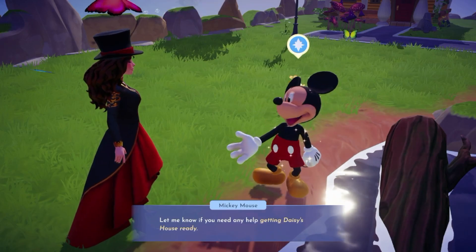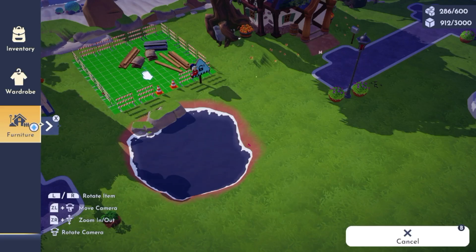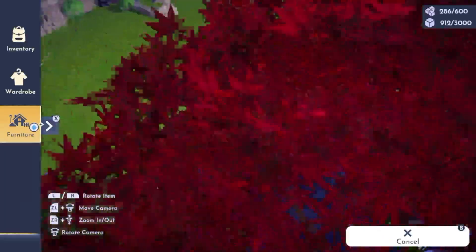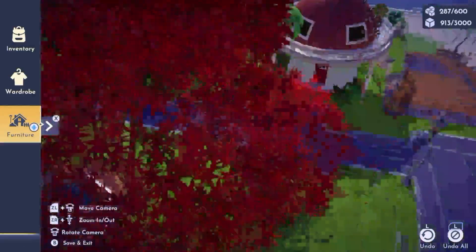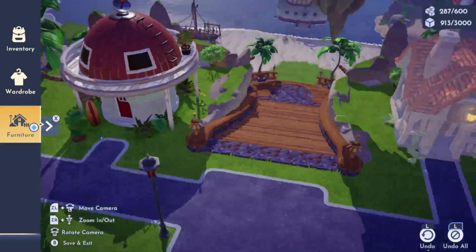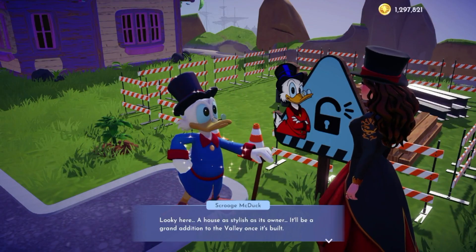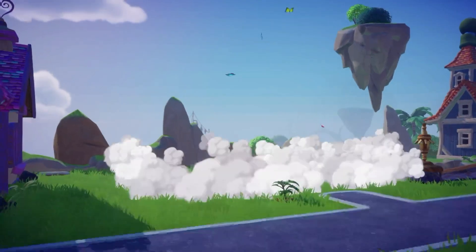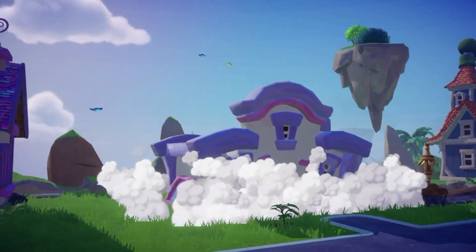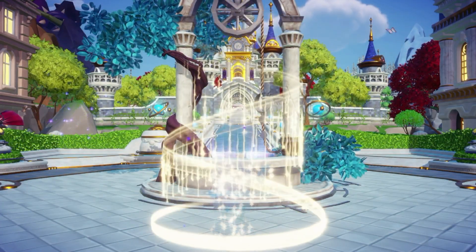I place Daisy's house — maybe near the lake, actually right here near the other neighbors. I might switch Stitch's house out of here; I only put it there because in the movie it's above the area, but I might just move it down. The game says: 'A house as stylish as its owner, it'll be a great addition to the valley once it's built.' Let's do it — welcome, Daisy! How pastel! She looks adorable.